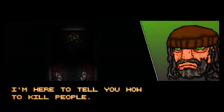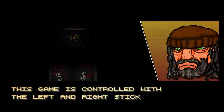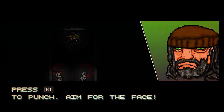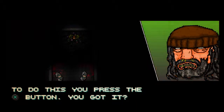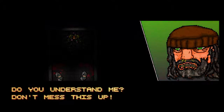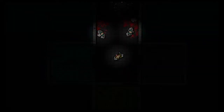Mr. Hobo on the right: 'I'm here to tell you how to kill people.' Lovely chap. The game is controlled with the left and right stick. Press R1 to punch and aim for the face — how nice. Once you've knocked someone out you have to finish him, a bit like Mortal Kombat. Press the X button — R1 to punch, X button to finish. Do you understand me? Don't mess this up. Yes sir. So punch and then finish.